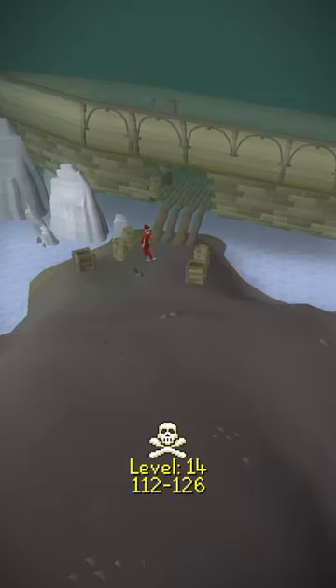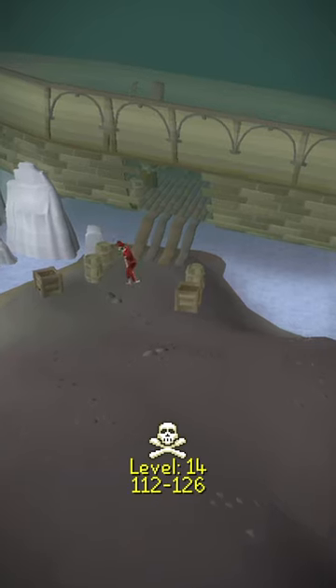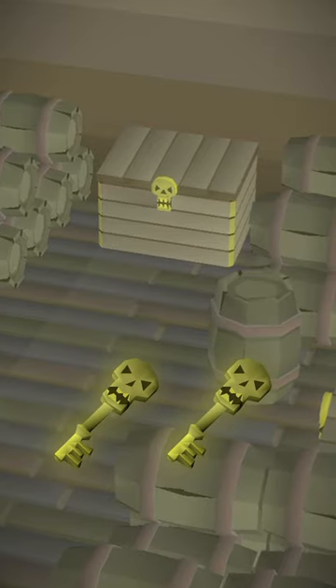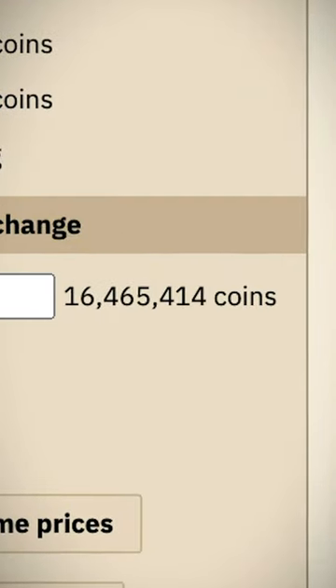In level 14 wilderness lies the decrepit remains of the zombie pirate ship, where you can find the pirate locker, which, when opened with a key, will give you the same loot as a zombie pirate, only doubled. It also has the chance of dropping a teleport anchoring scroll, currently selling for over 15 mil.